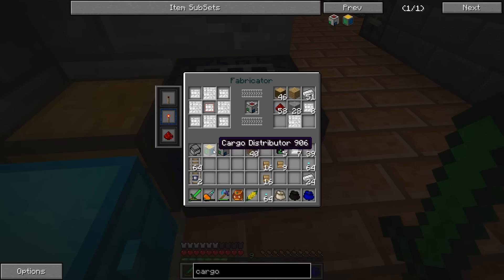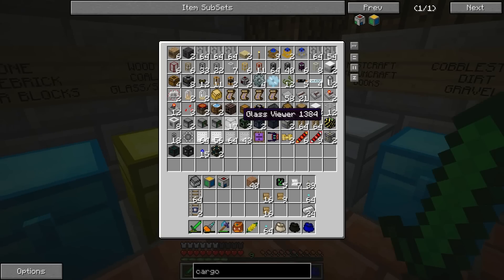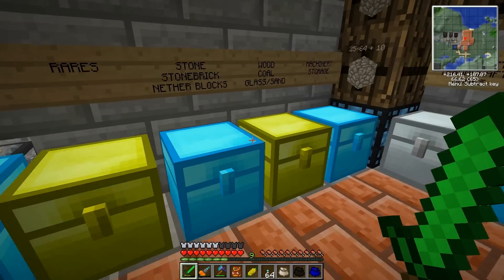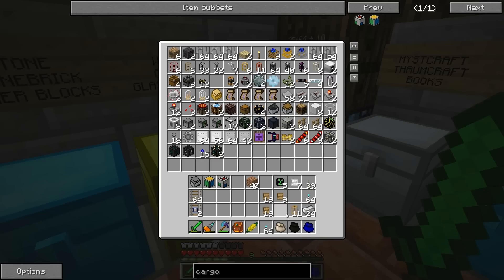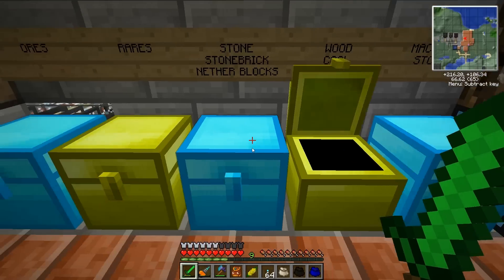Alright, so we got our cargo manager, the distributor, the module cart, the tracks, and the advanced detector. Now we're going to need pneumatic tubes — we're going to need more pneumatic tubes than that. It's brass and glass. We're going to need a lot of pneumatic tubes. I love pneumatic tubes, in case you couldn't tell.